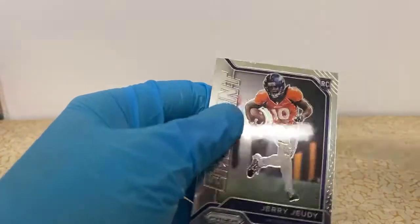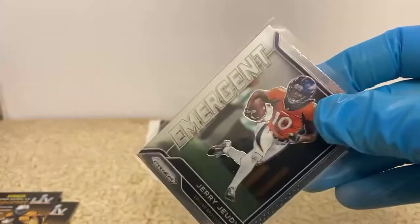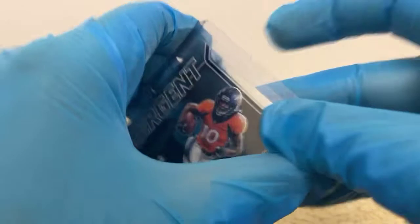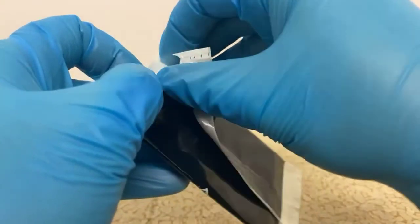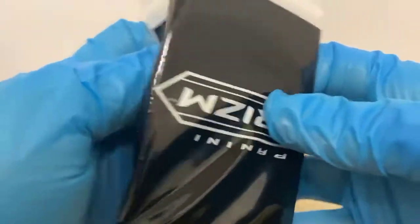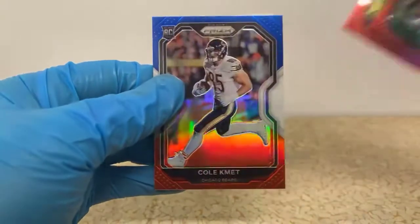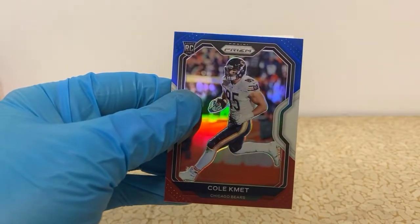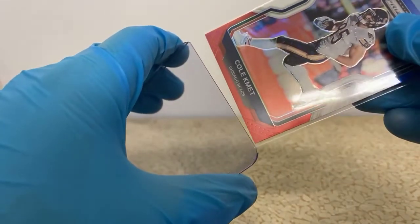Yeah, this has been a fairly brutal one. Tons of the rookies that are actually decent have been emergent — that's the fifth one we've gotten that's been like a top-20 rookie in emergent form. Joe Namath, Anthony Barr, and Cole Kmet is our last one for the Bears. We'll do a quick recap — that was pretty brutal for like the top five or six teams.